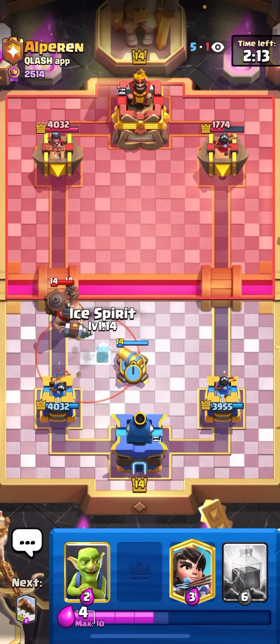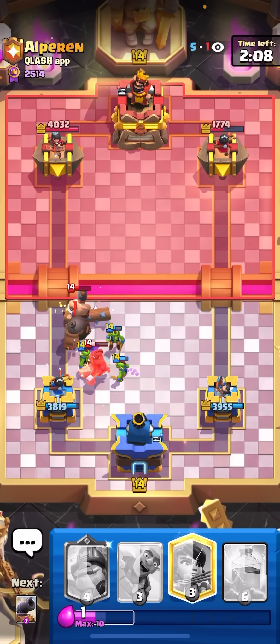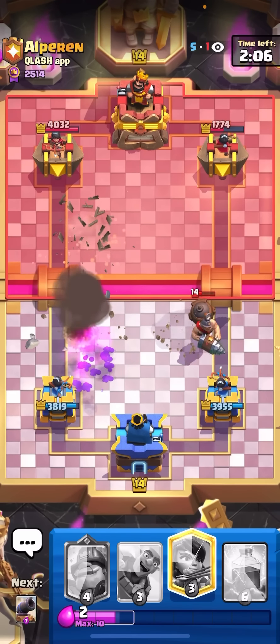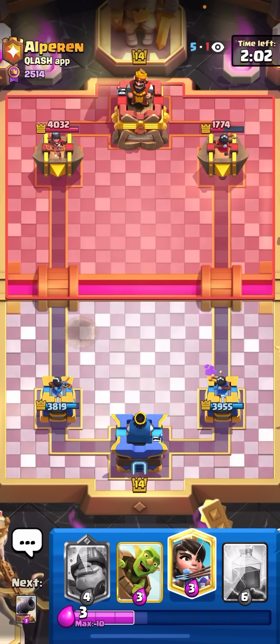Couldn't have asked for a better start. I'll go for my cannon here. He's going to EQ. I'll go for my ice spirit plus goblins, and then I can log as well. Taking literally no damage — he popped and no damage. That's already pretty much a good game as long as I play this well.